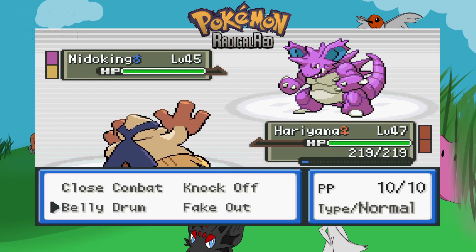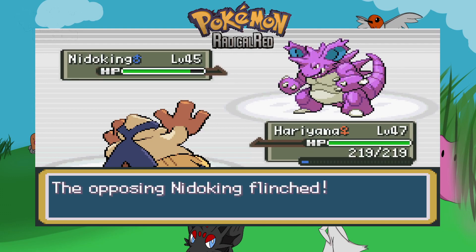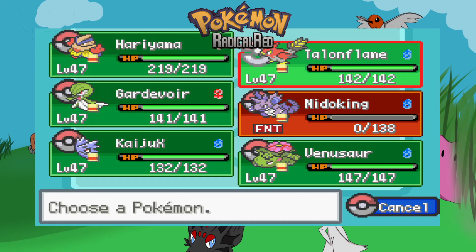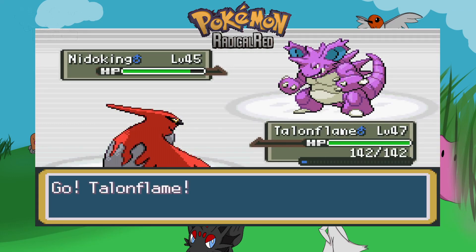Actually that wasn't the right call — Poison beats Fighting, doesn't it? He's probably gonna use another Ground move, so I might switch into Talonflame to dodge his Ground moves. Yeah, he uses Earth Power — fails to hit since I'm a Flying-type.